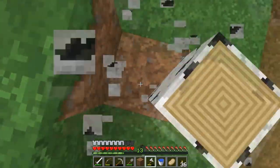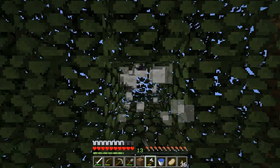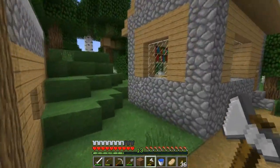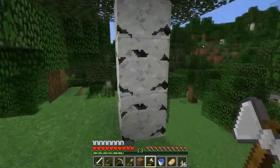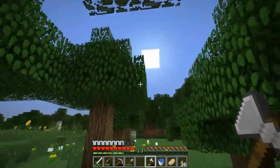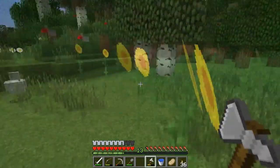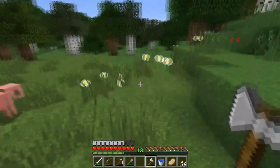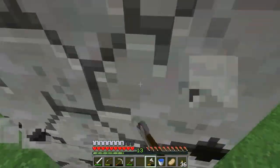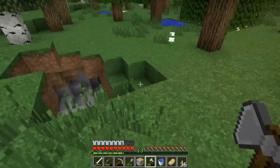I should probably start heading back before it becomes night. I don't want to fight mobs just yet. I also don't know which way I came from. I came from the way that had a dock, so I'm gonna guess this way — yep, I came from this way. I grabbed trees on the way. Sun is going down, I definitely need to go back. Aren't you supposed to be following the sun, sunflowers? Or do they only face the same way? The sun falls in the east and rises in the west, I think, but I could obviously be wrong.